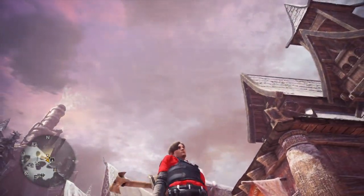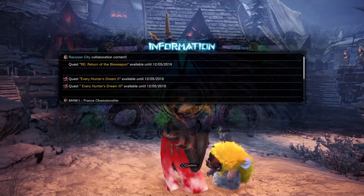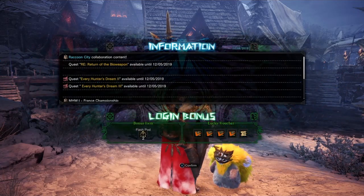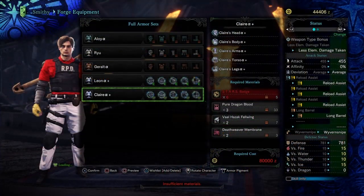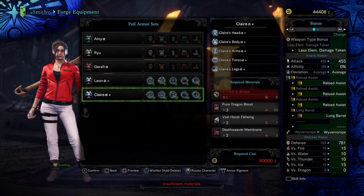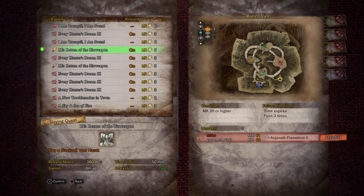Resident Evil has returned to Monster Hunter World. We have a new collaboration event, Return of the Vile Weapon, available until December the 5th, 2019. And with this event, we can have two layered armor sets — Leon and Claire from Resident Evil.